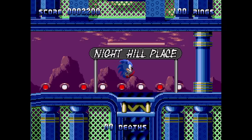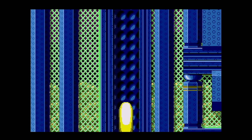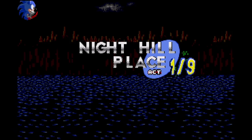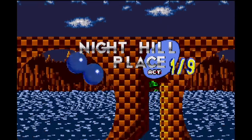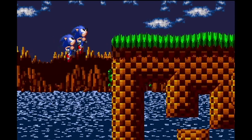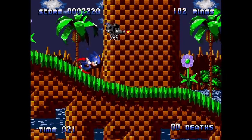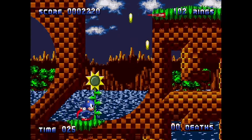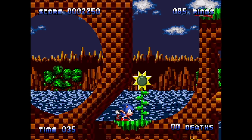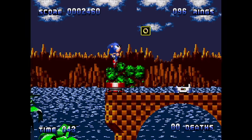Night Hill Place. Is this the first level? Here we go! Night Hill Place, Act one of nine. Whoa, cool! Whoa! Triple! Quadruple loop-de-loop! This is awesome! Let's go Sonic! Woo-hoo! He's going so fast! Low move! What is that? A spike? Oh yeah, I got double jumps. I gotta remember I got all these new abilities. Nice!